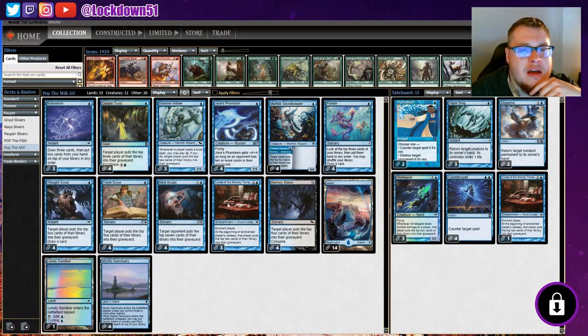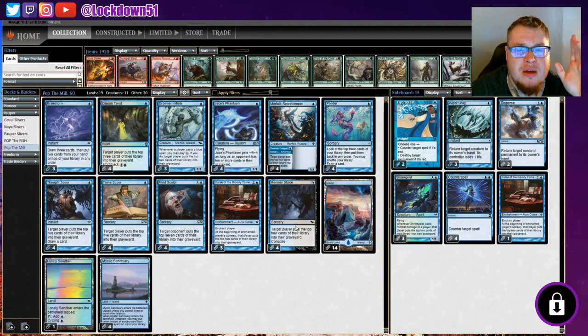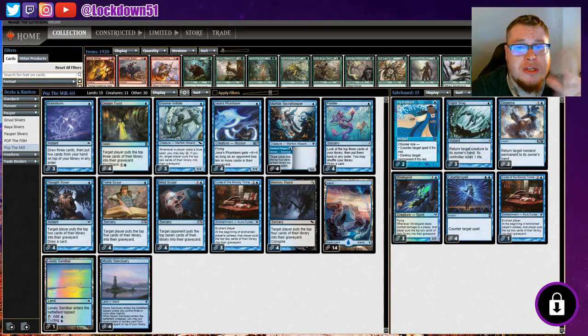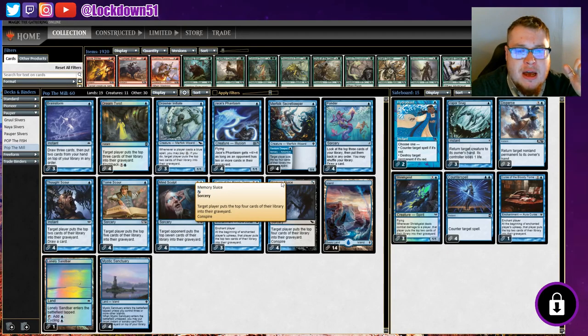Thought Scour is another card draw outlet — mill for two and then draw a card. Tome Scour puts the top five in the graveyard. Mind Sculpt puts the top seven. Curse of the Bloody Tomb is my enchantment of choice over Jace's Erasure — three mana, and at the beginning of the enchanted player's upkeep they mill two cards. Memory Sluice is a card I really like: target player puts the top four cards of their library into their graveyard, but it has a Conspire cost — tap two creatures of the same color, and you can copy the spell, so you're milling for eight.